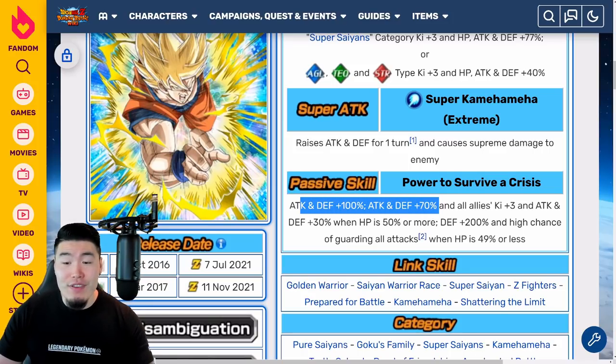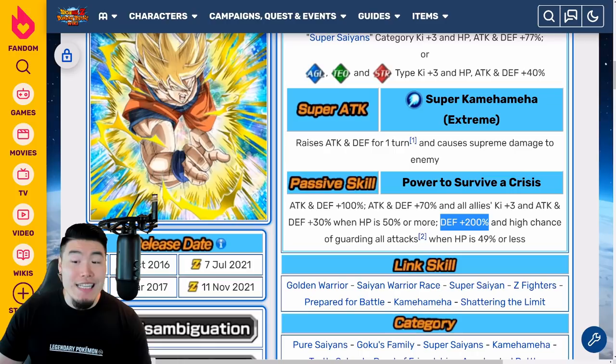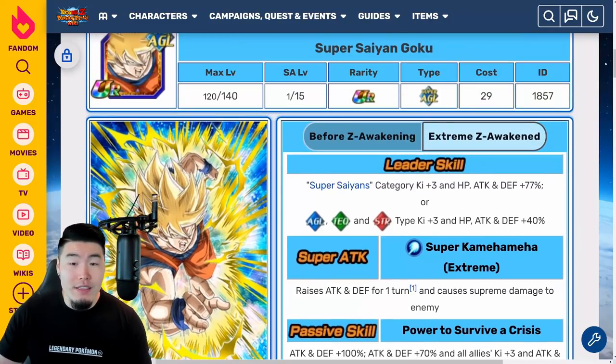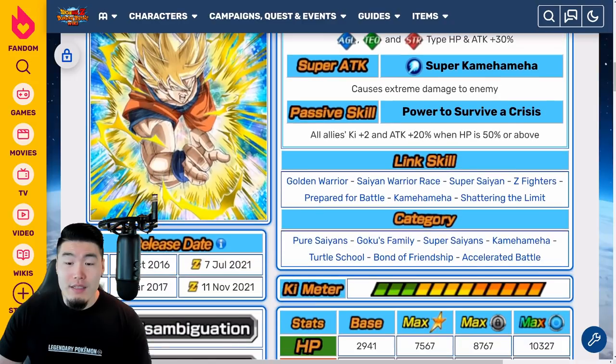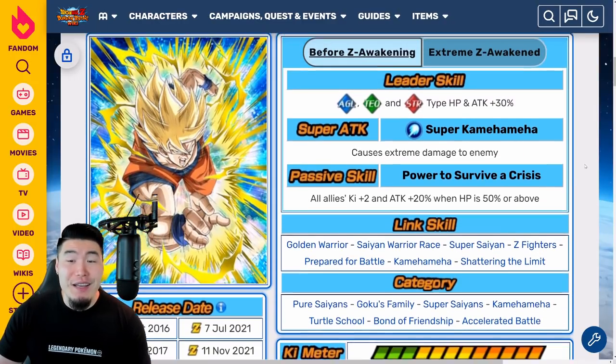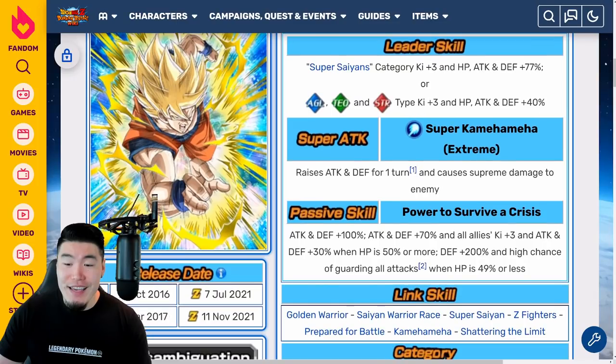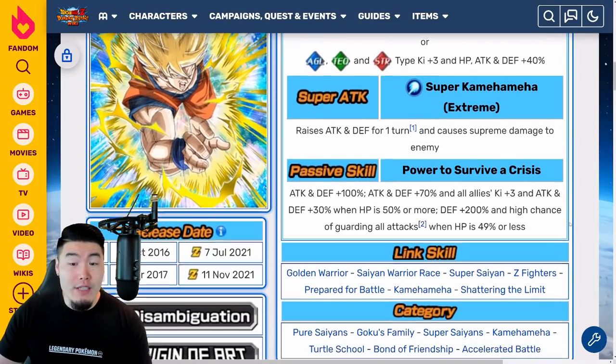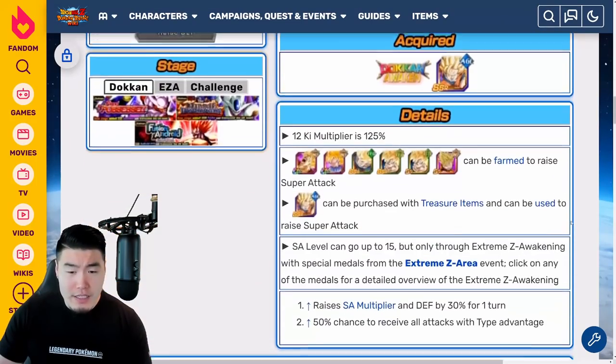He also gets defense plus 200% and a high chance of guarding all attacks when HP is 49% or less. So essentially a much better supporter, getting a much bigger buff for attack and defense on his passive, plus this crazy defense buff and guarding all attacks when below 49% HP — making him a really good tank. A great Extreme Z Awakening for this guy. He was basically unusable without the EZA, so this is a really good upgrade.